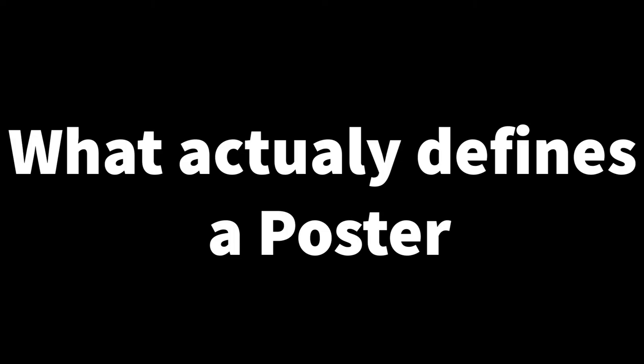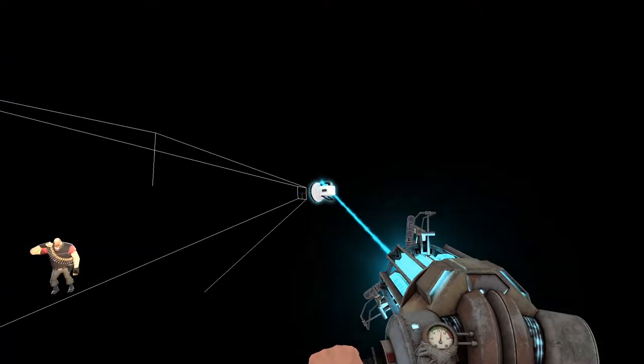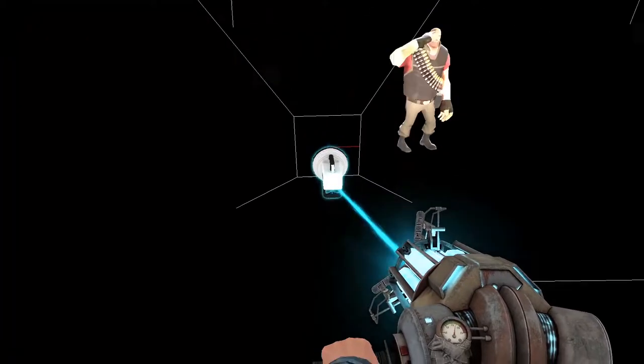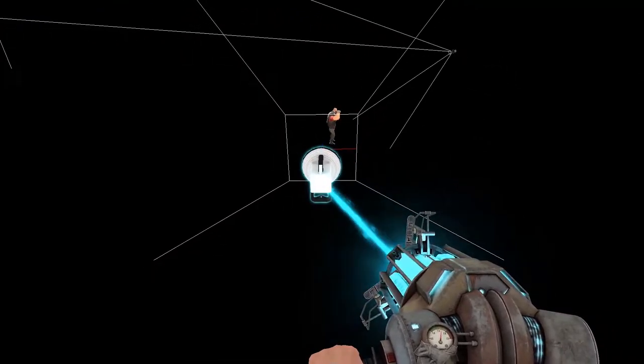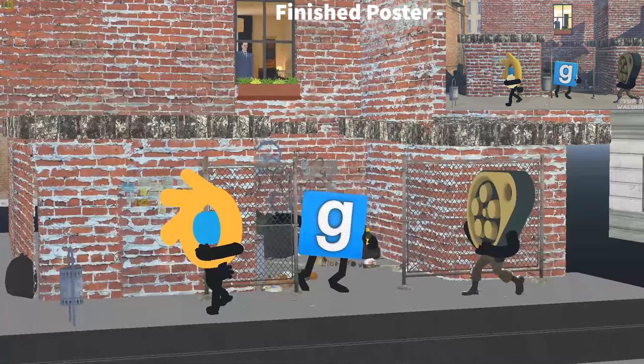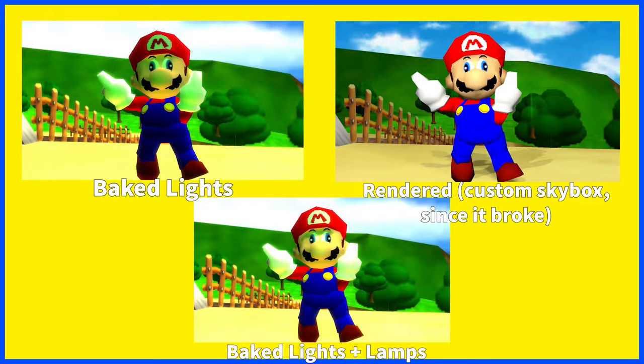So finally, to the main part of the video: what actually defines a poster. This is the perfect map for poster making. The fact that you're able to make posters look this good using an engine from 2004 is just amazing. That's why GM Black is perfect — it has no baked lights and allows you to use your own lamps. People don't even realize what GM Black can accomplish. One of these images uses baked lights with lamps, one uses just baked lights, and one is being rendered.